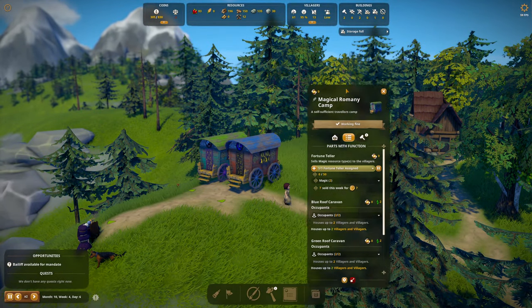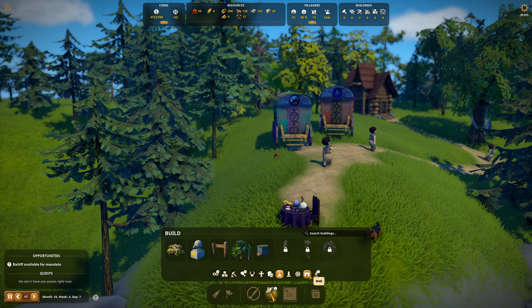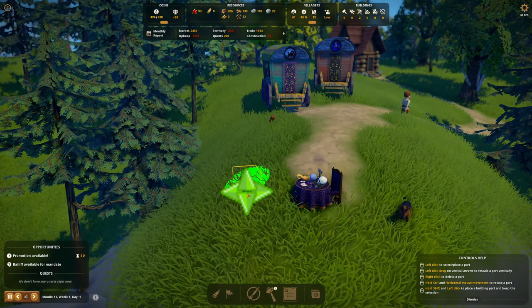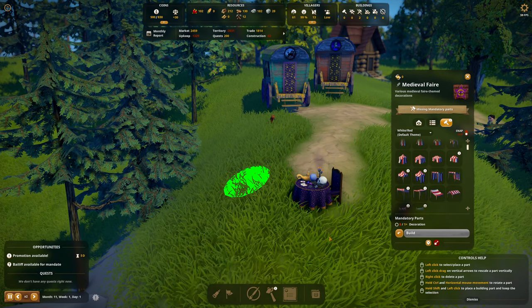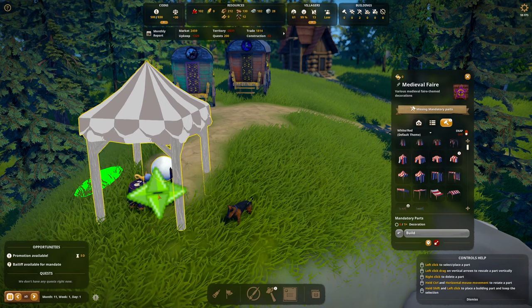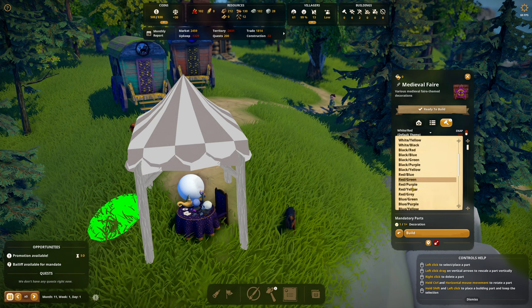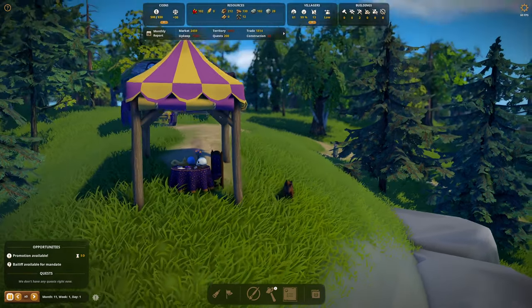I think I added medieval fair decorations, right? Fantasy decorations — medieval fair. There's the monthly report. I want to add a tent for the fortune teller. Is this a tall tent? How about something like this — it has to hit the ground though. I want to change it to purple and gold. Build — what do you think?